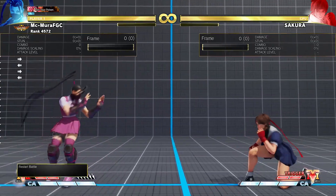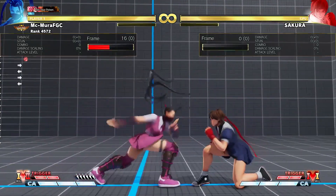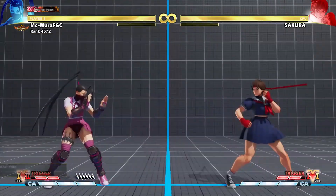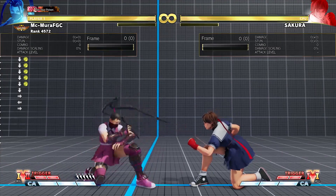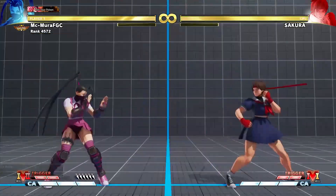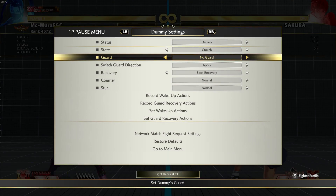The first change is that they made her standing heavy punch 2 frames faster, so this is now 10 frames. Her standing heavy punch actually had good range, and of course Ibuki's main whiff punish tool was her crouching medium punch, but the standing heavy punch has longer range. So from a distance where the crouching medium would whiff, the standing heavy would connect. The standing heavy by itself is unsafe at minus 5, but you can always cancel it into the kunai to make it safe at minus 2. So that's a really good buff and should help out her neutral game a little bit.